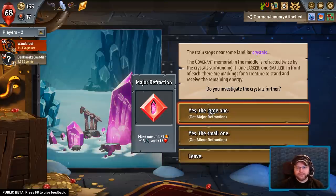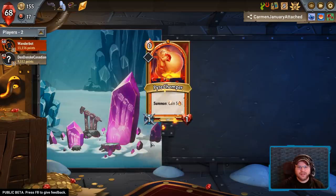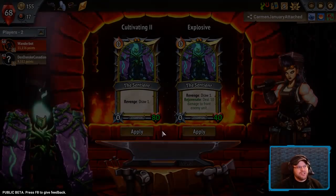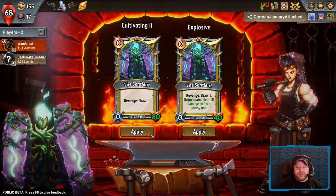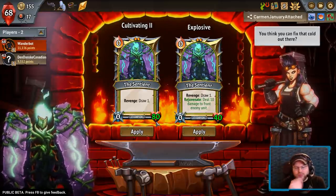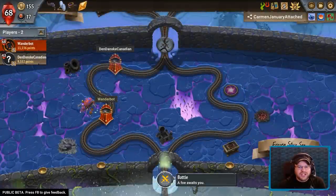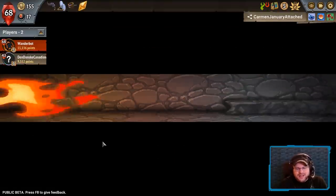I'm going to permafrost that. The main reason why I want to permafrost the important work is this way I don't discard it. Big chompus — we could actually do explosive on the sentient and go for a dual build where I focus on both characters. But this is a little late in the run — let's just go for more HP on the sentient. It just needs to be a wall for me. I just want to see what big chompus looks like — that's the real answer here.